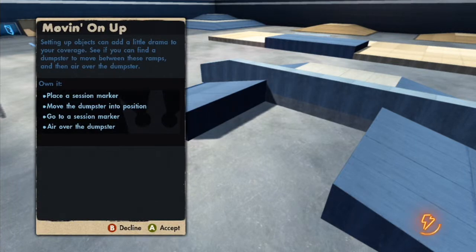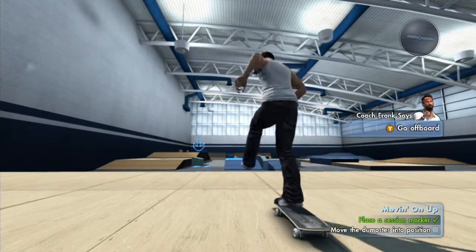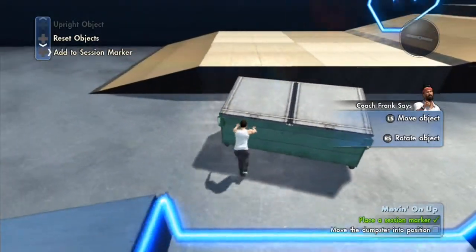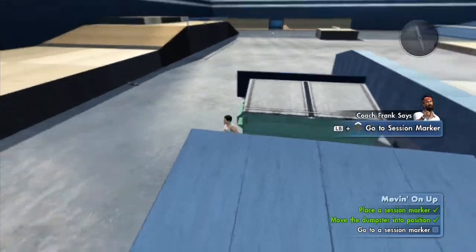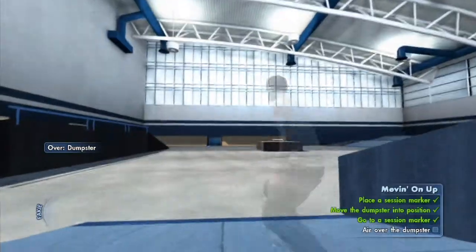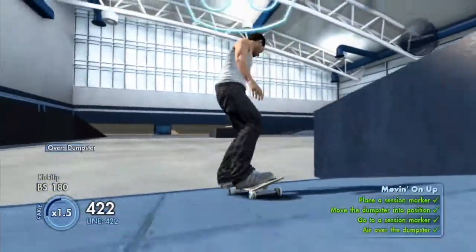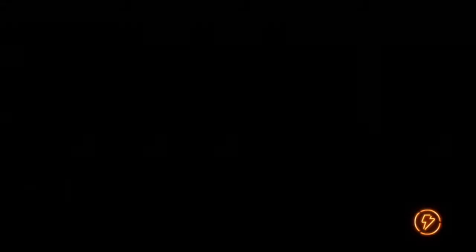So they just show you the PCU training center stuff and it shows you kind of how to move, how to place a session marker, and move objects — just showing you the basics of the game. So LB — left bumper — down on your D-pad, Y to go off your board, right bumper to grab your objects and then move around. I'll throw the dumpster right in the middle of it all, then go back to your session marker — left bumper up — and boom, over the dumpster backside flip. One of my favorite tricks personally, so why not. Could've been a little cleaner but whatever — moving on.